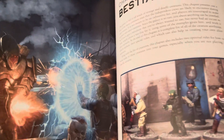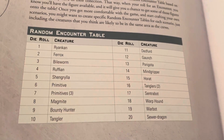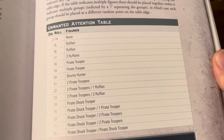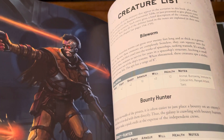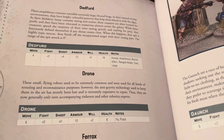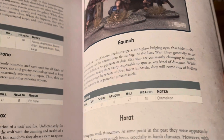Bestiary — different kinds of creatures you can run into. Random encounters, unwanted attention. Creature list includes bio-worms, bounty hunters, Deadford drones, Pherox, Gaunch, Hara.